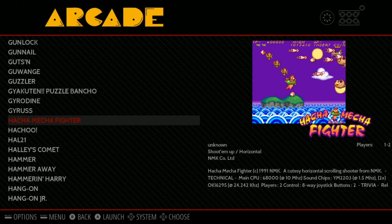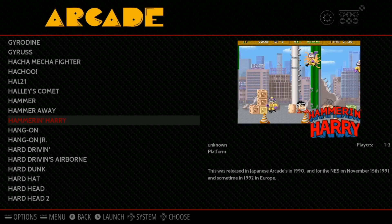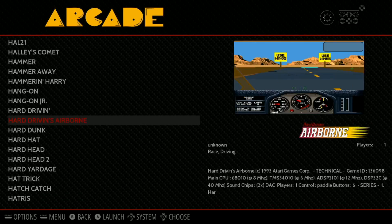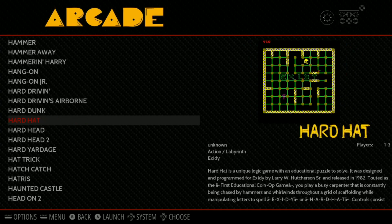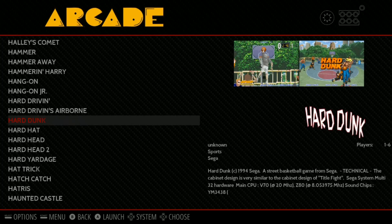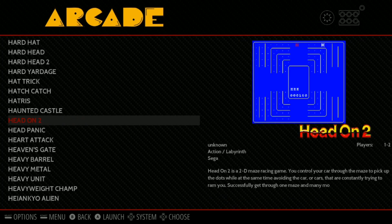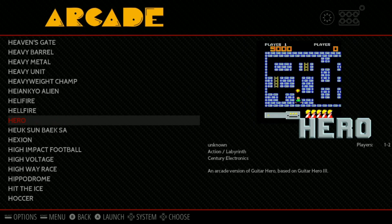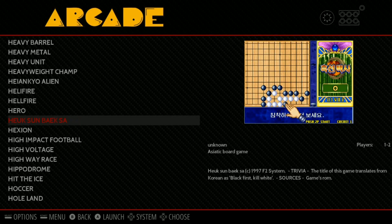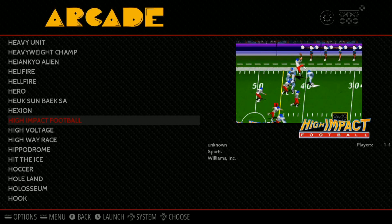Alright, we're at H - so we finished two more letters. I think we can do a third one in this video, but H is going to be big. Hammer Away looks cool. Hang On is a good game - it's a motorcycle game. Airborne. Hard Dunk doesn't play properly - see how the image is smaller? It's a smaller image game, it won't fill up your screen. I doubt that fighting game works. Heavy Hitters. Boxing. Looks like a board game. Football - High Impact Football.